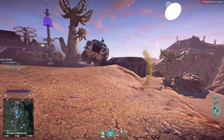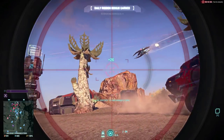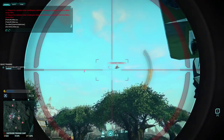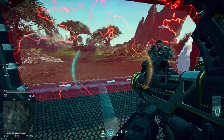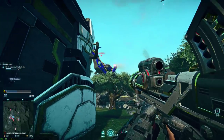Hey there folks, Rell here. Today we're going to be looking at the Stryker, a faction-specific rocket launcher for the Terran Republic that's received a lot of revisions over the past couple of years. We'll break down the statistics, compare it to available alternatives, offer up some tips to help you use the weapon more effectively, and hopefully help you make a decision whether or not the Stryker is worth a purchase.